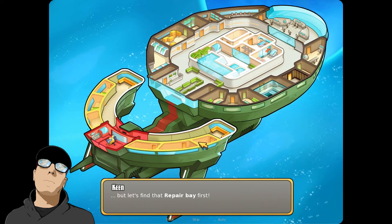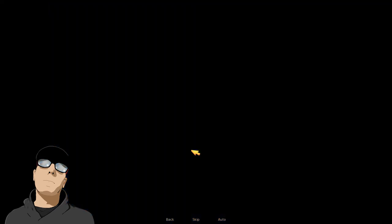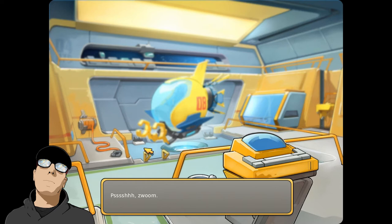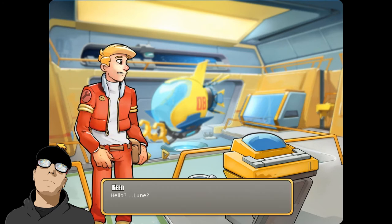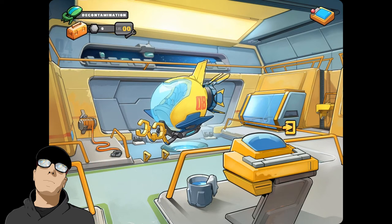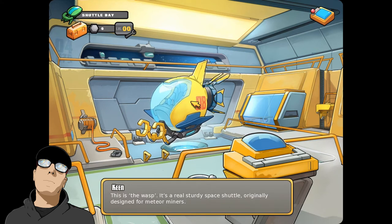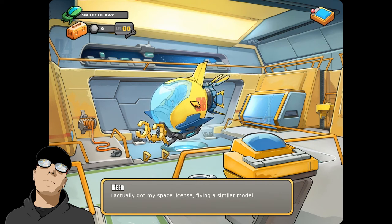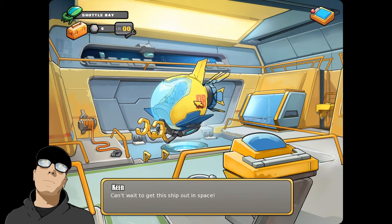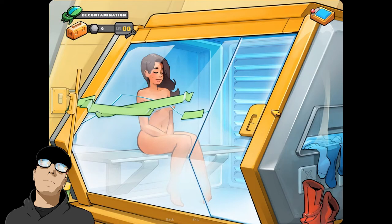All right, where am I going? Let's find that repair bay first. I think I have to go through the shuttle bay to get there. Hello? Loon? Are you here? Oh, this is a wasp — it's a real sturdy space shuttle, originally designed for meteor miners. I actually got my space license flying a similar model. Can't wait to get this ship out in space. Okay, that's not Loon. Let's check down there. Oh, this is somebody — is this Loon? Here we go.